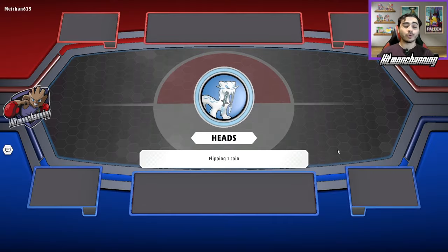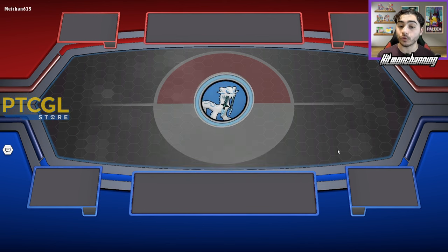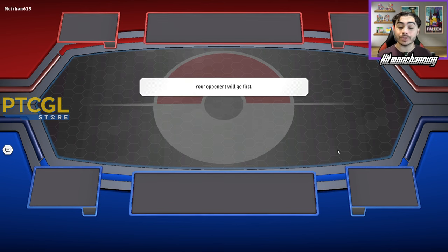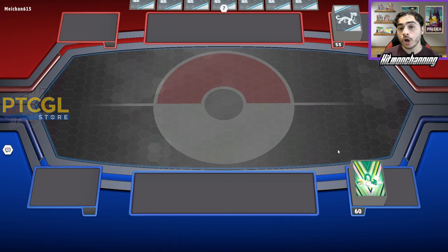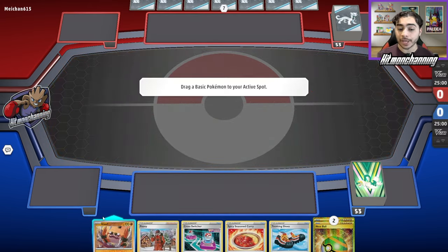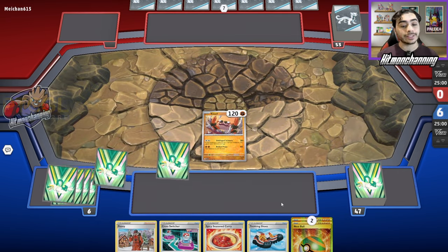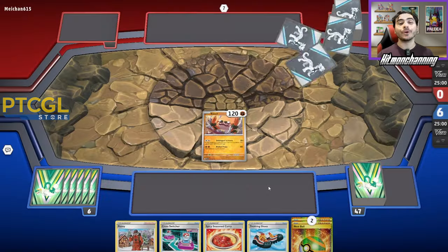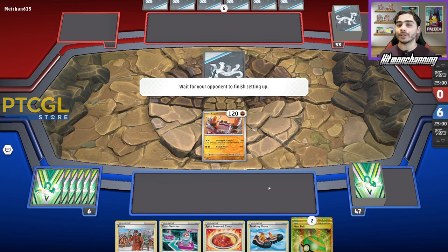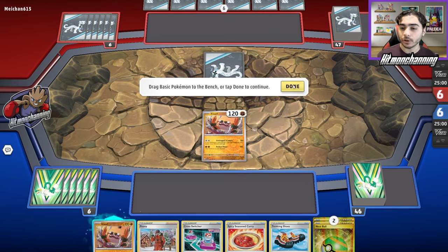Our opponent called the coin flip — they called Heads, and Tails has failed us, but that's okay. Hopefully they're going to choose to go first here, which is awesome. We definitely want to be going second so we can get the first KO — that's the key, getting the crucial KOs on your opponent's Pokemon. We got a pretty solid hand, especially going second. We can use Peony to get another Cross Switcher piece and something like our Ancient Booster Energy Capsule. Looks like we're playing against Chen Pao, which should be a pretty good matchup for us. We got another Cloth, which is pretty good.